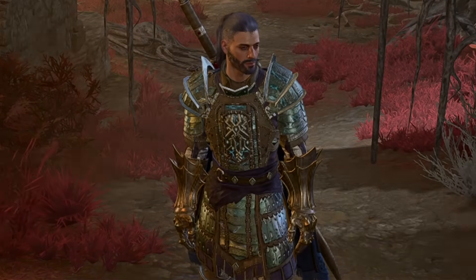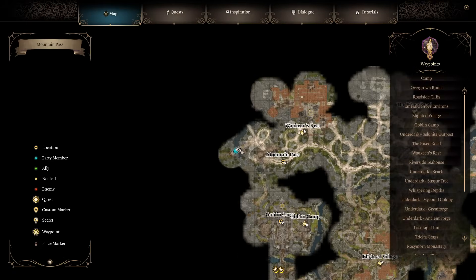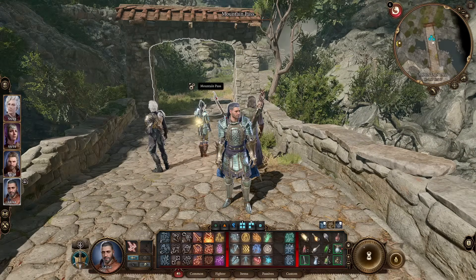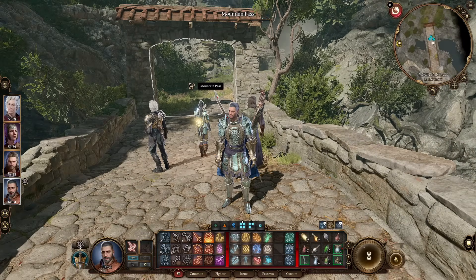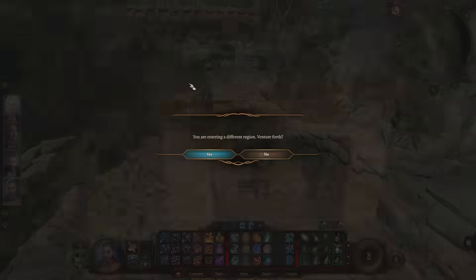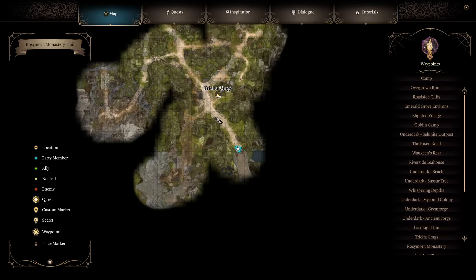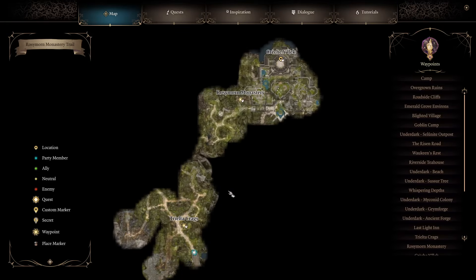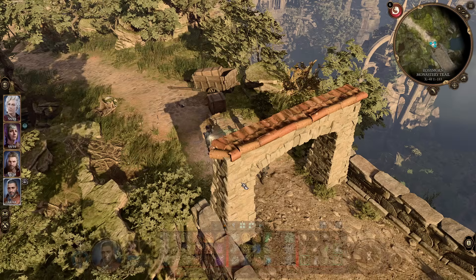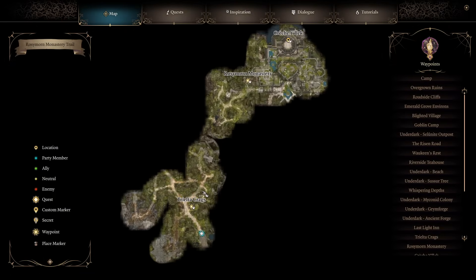Let's start with the first thing not to miss. We begin at the entrance to the Mountain Pass region. There are a few ways to reach this place, but the easiest is to the west of Waukeen's Rest. When you first interact with this place it gives you a warning — are you sure you want to go there, you need to be high enough level, it's going to push the story forward. Because of that warning, a lot of people, myself included, have been avoiding the Mountain Pass entirely, thinking it means you're entering Act 2. In reality it isn't — it's more like part of Act 1, so I would strongly suggest you come here.